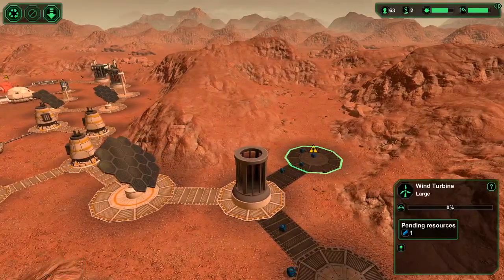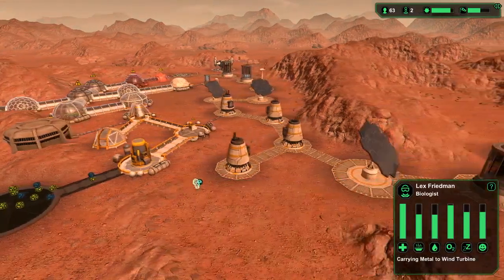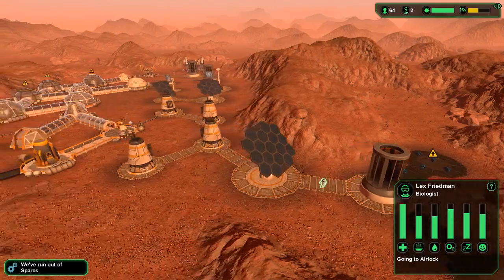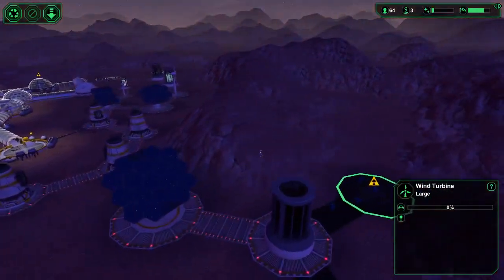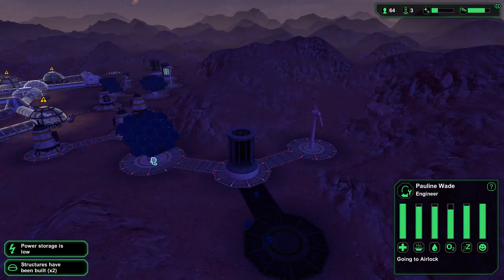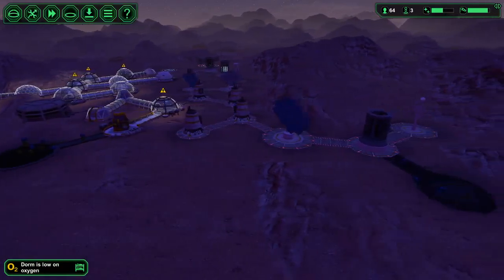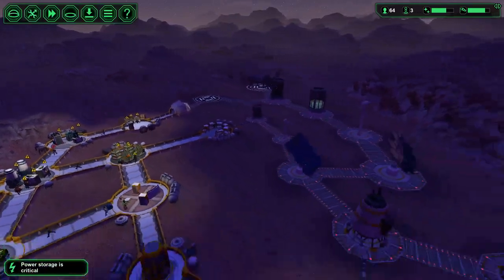What does it need? One metal — get that one metal. There we go, go go go go, you can do it. Now who's going to build it? He's going to build it — Paulino, she is going to build it. Let's go. Once we get the telescope we can see the sandstorms coming, hopefully before they happen. Power storage critical.